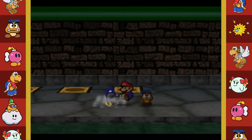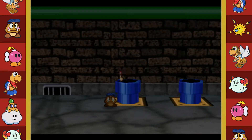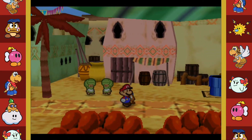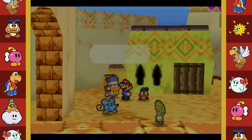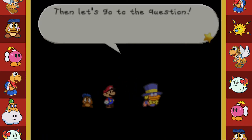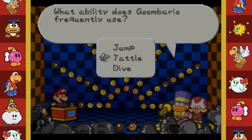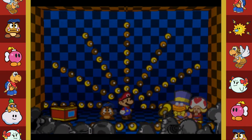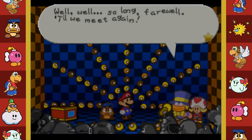Some quick traveling going on here - this takes us to the desert, Dry Dry Ruins! Hey, Quiz Master! Co-Wiz, everyone's favorite quiz master - Chuck Quizmo. 'Want to try the quiz?' Yes! 'What ability does Goombario frequently use?' Tattle - super easy question! 'Correct! Congratulations, here's your Star Piece!' You've correctly answered three questions so far. So long, farewell, till we meet again!